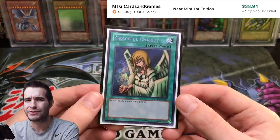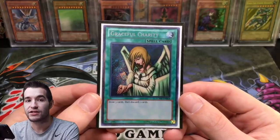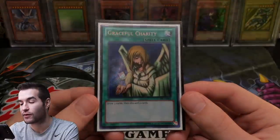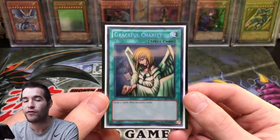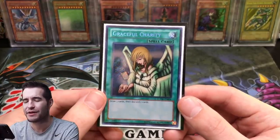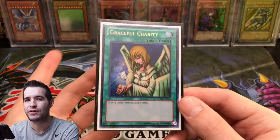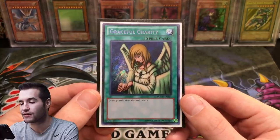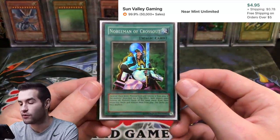Graceful Charity — there aren't many great options. There's a Retro Pack 1 rare, a Starter Deck Pegasus first edition super rare, and the secret rare from Joey's World. I have the secret rare and I think it looks by far the best. All options are not very expensive; the Retro Pack rare is worth a lot but it's just a rare. I kind of like this version more. For max value I'd need the Retro Pack rare, but I really prefer this one.